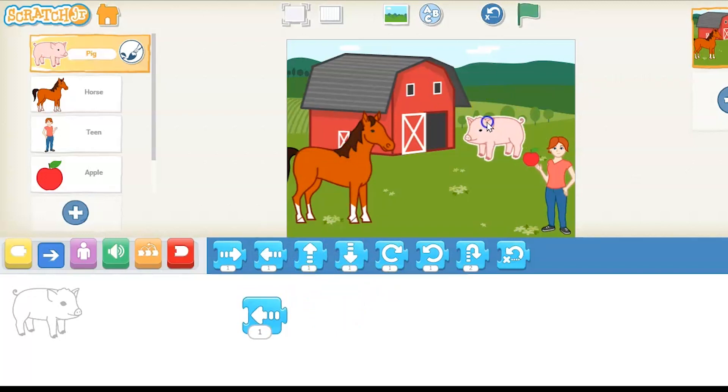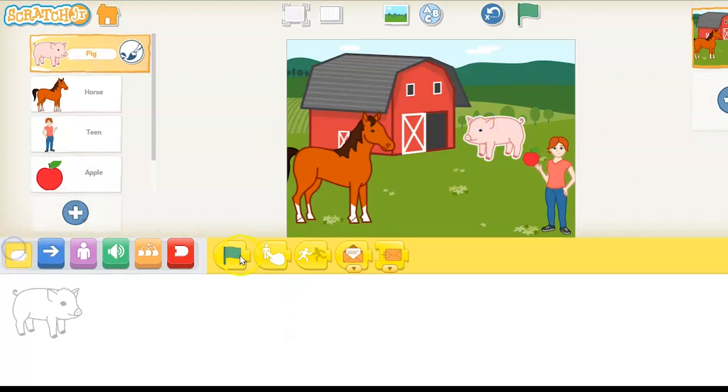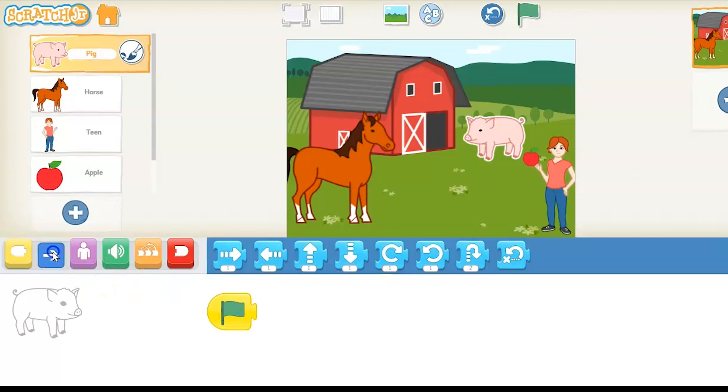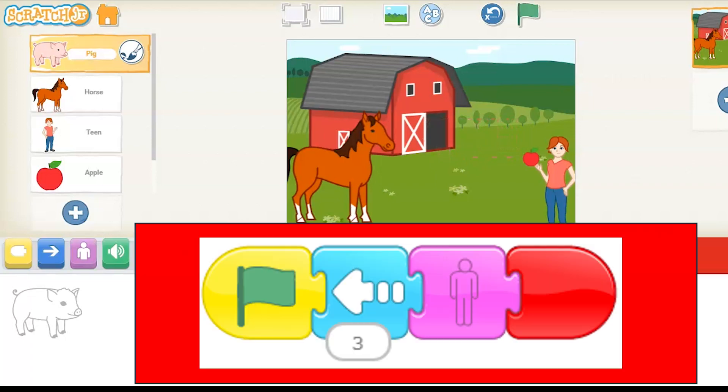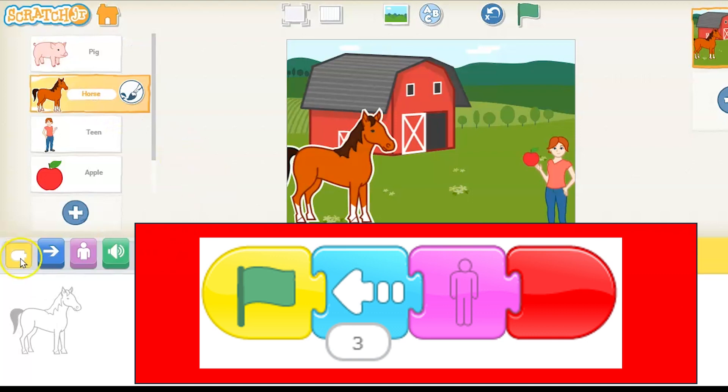The pig's going to be going into the barn — make it look like it's going into the barn. So we've done this type of thing before, where we're going to move left. We have our green start flag, we're going to move left on that, and then we're going to use the hide button. And then it just kind of makes it look like it was walking into the barn. Put the end script on your pig character.